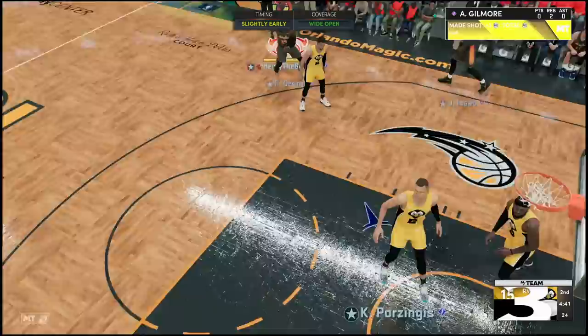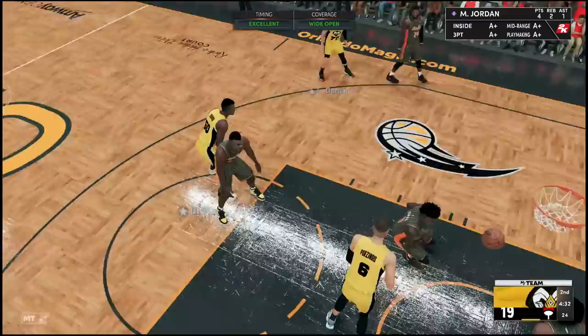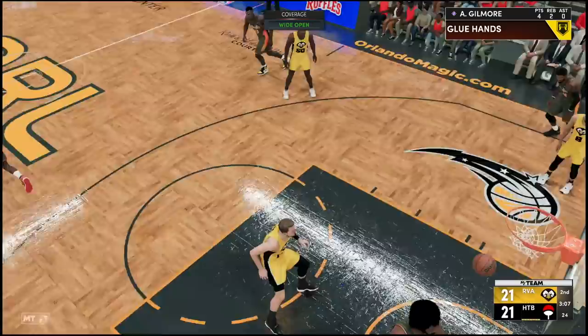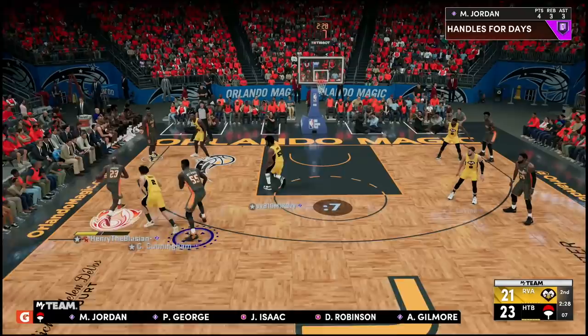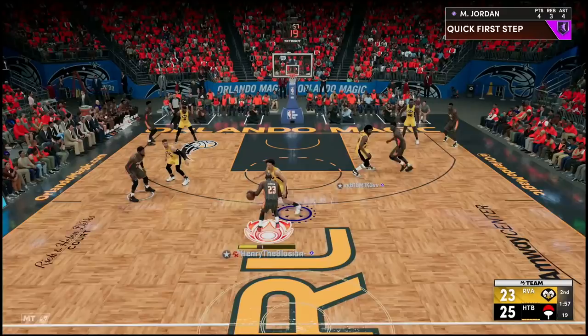Jumping into the second quarter and this is already a close game — he's made quite the comeback. Hit the screen — none of my controls are working. Paul George is open for three — let that go down. I'm trying to do a crossover animation and none of my buttons are working. Good defense, switch on that — I'm trying to switch, like, what is my team doing? Hit the screen, all the way to the basket inside — that's an easy layup.